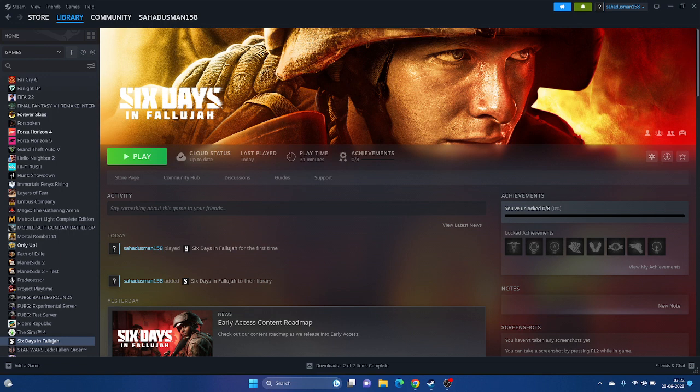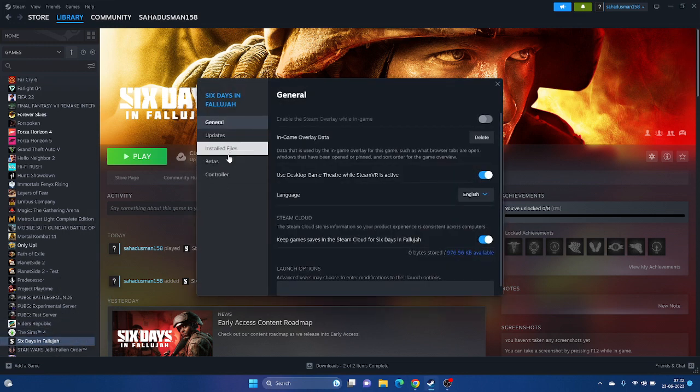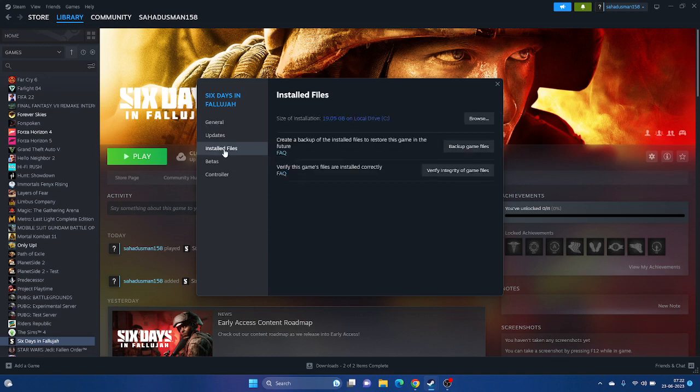If after the restart it's still not working, we move to the next step - we need to verify the integrity of the game files. Go to Steam, select the game, right-click, go to Properties, then go to Local Files. There is an option called Verify Integrity of Game Files - just click on this one.